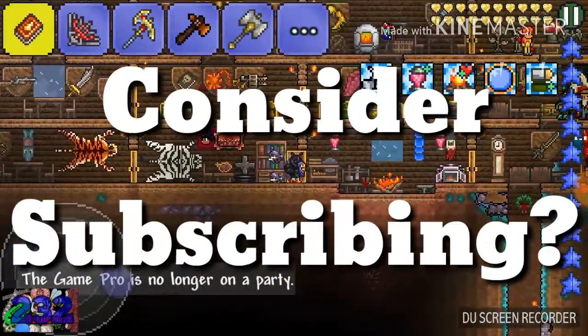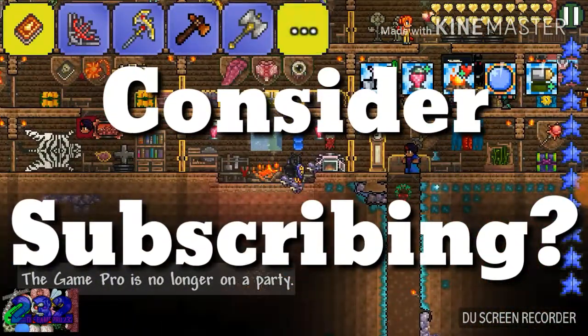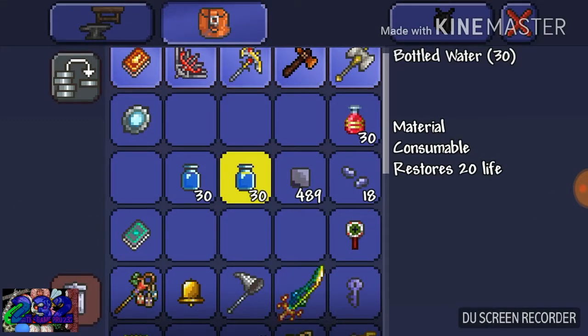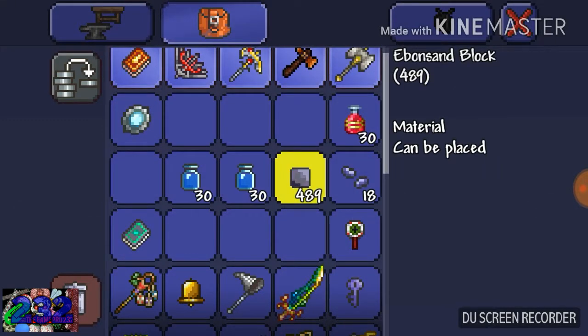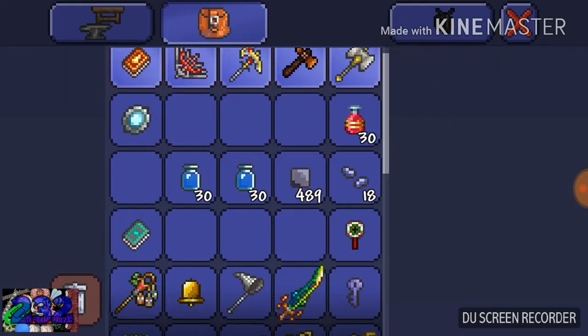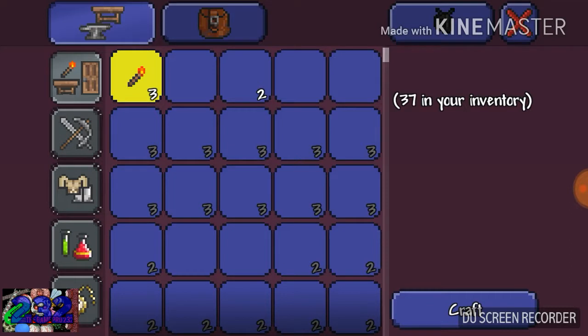I won't actually be getting cursed flames in this video, but I'm showing you how to get them — specifically, the easiest way to spread the biome without buying the Clintaminator and Purple Solution.